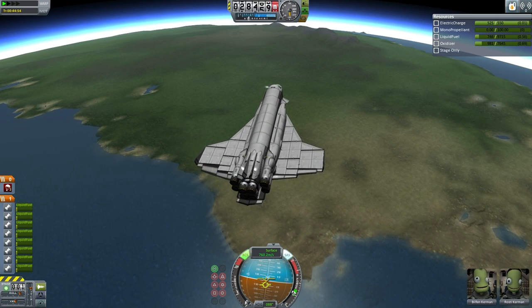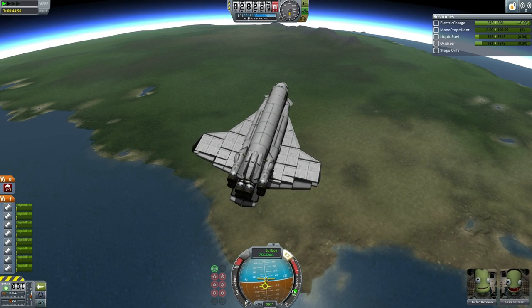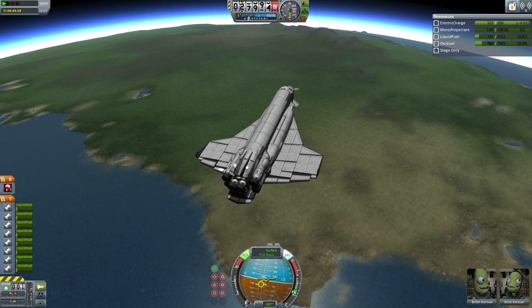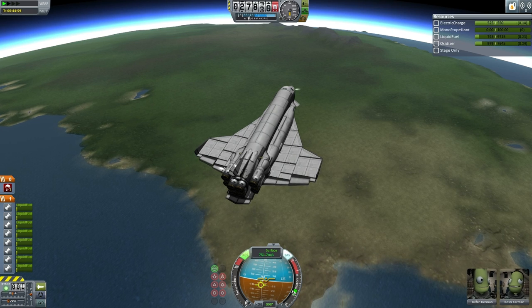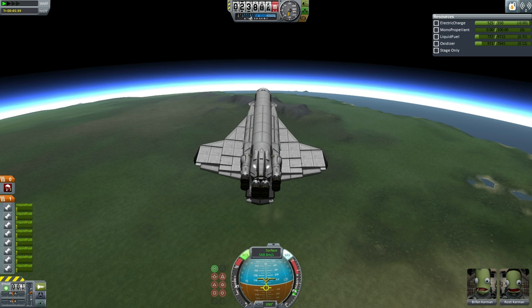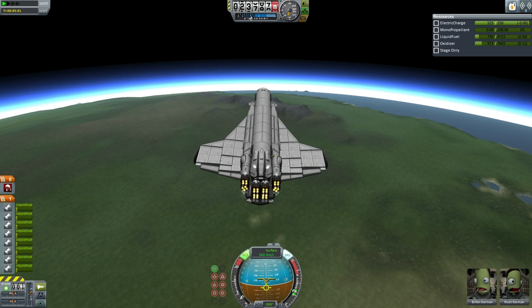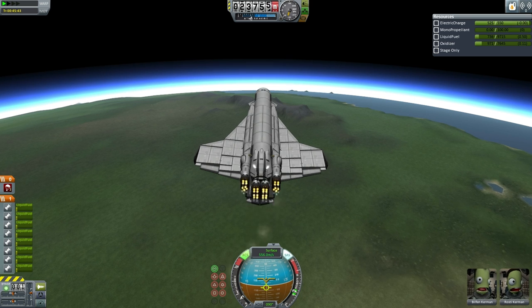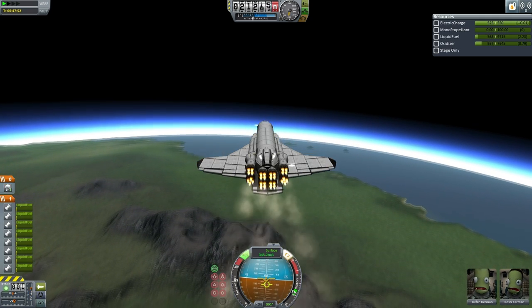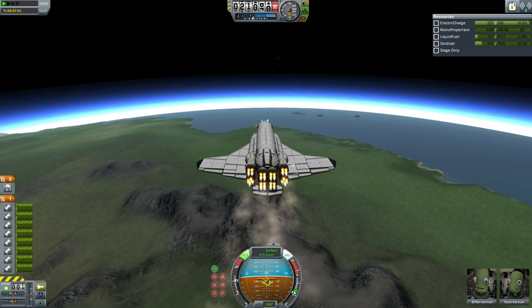It's a little bit too slow to make it to the KSC, so it will have to run its Rapiers in air-breathing mode once it gets to a proper altitude. Right now it's still a little too high. Here at 24 kilometers, the Rapiers are ignited. With the mountains looming in front of the Aquarius, both Rosty and Bilfin seem to be a little concerned. Rosty was not feeling all that great about the maneuverability of the craft — continuing to test it somewhat, but in general it's not the most stable thing.